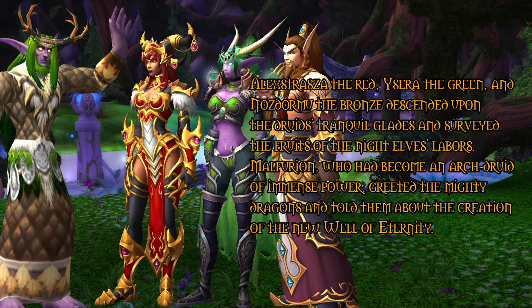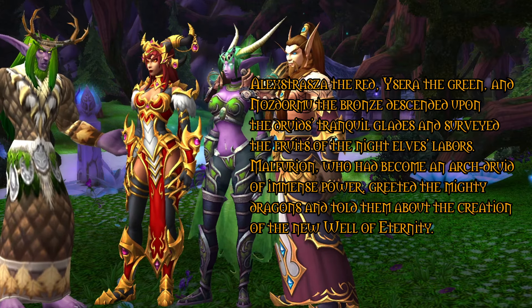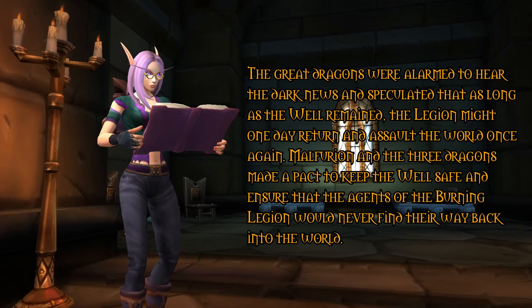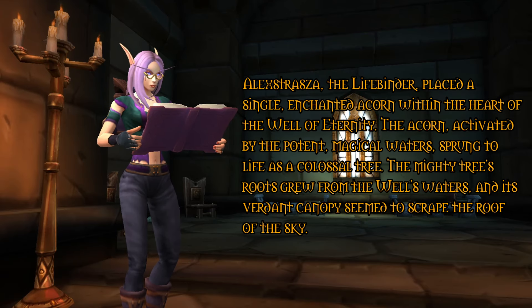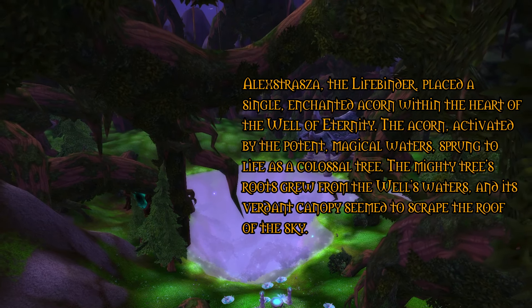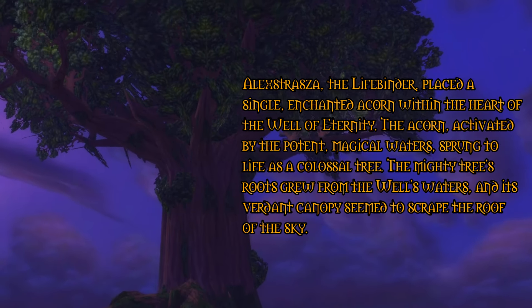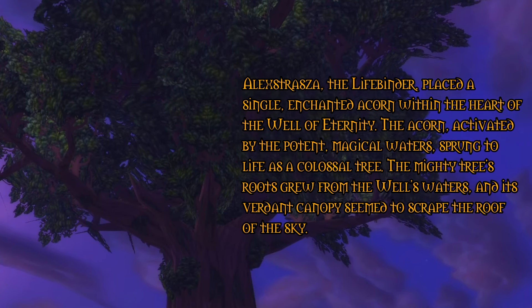Malfurion, who had become an arch-druid of immense power, greeted the mighty dragons and told them about the creation of the new Well of Eternity. The great dragons were alarmed to hear the dark news and speculated that as long as the Well remained, the Legion might one day return and assault the world once again. Malfurion and the three dragons made a pact to keep the Well safe and ensure that the agents of the Burning Legion would never find their way back into the world. Alexstrasza, the Lifebinder, placed a single enchanted acorn within the heart of the Well of Eternity. The acorn, activated by the potent magical waters, sprung to life as a colossal tree. The mighty tree's roots grew from the well's waters and its verdant canopy seemed to scrape the roof of the sky.